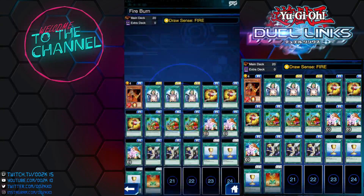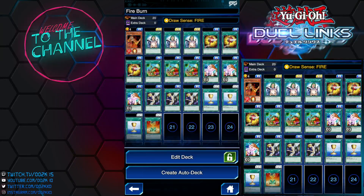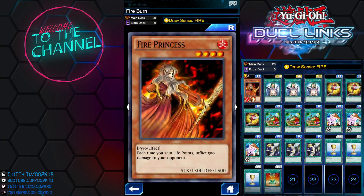Let's check out the deck list and see what changes I'd make. I'll consider taking out Magical Mallet for more healing cards, and maybe take out Owner's Seal for another healing card like Restructuring Revolution — that should work. The deck revolves around Fire Princess, and unfortunately you can only get one copy. I'm not sure how broken this card would be with three copies. But Draw Sense Fire makes the one-copy limitation not much of a problem, since you can search it from your deck.